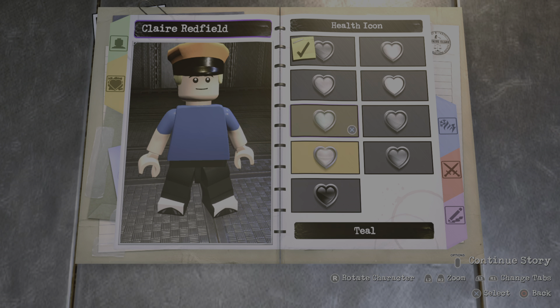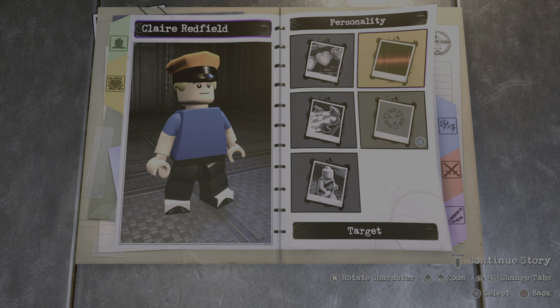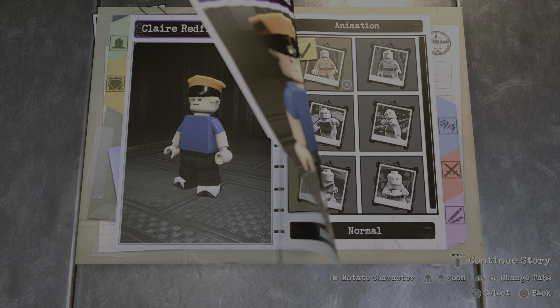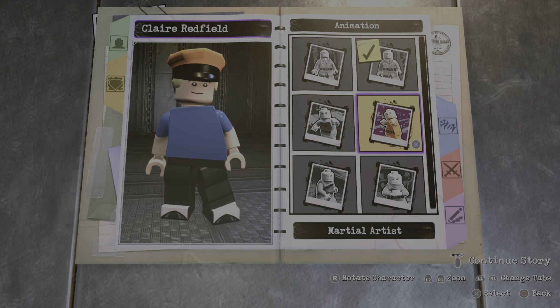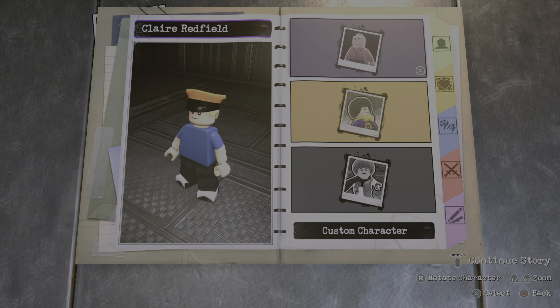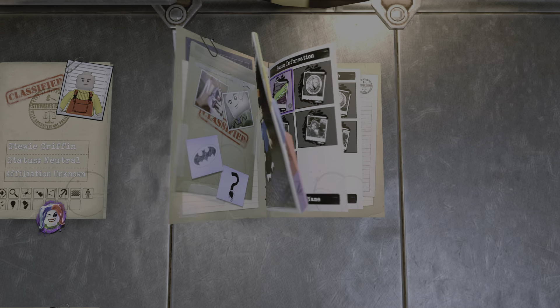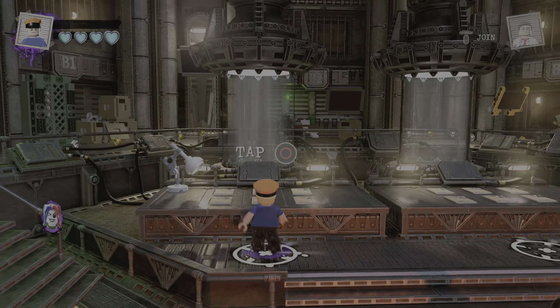For the health icon, I guess teal because there's no blue. Standard health. I guess we'll go with normal. And yeah, we're pretty much done here, so I'll just name him.